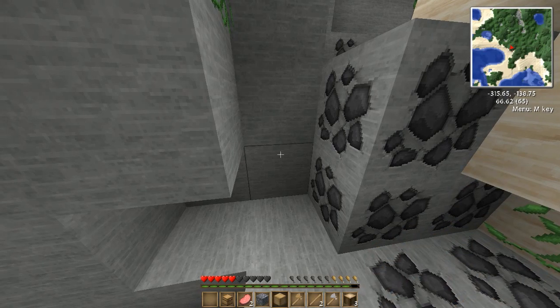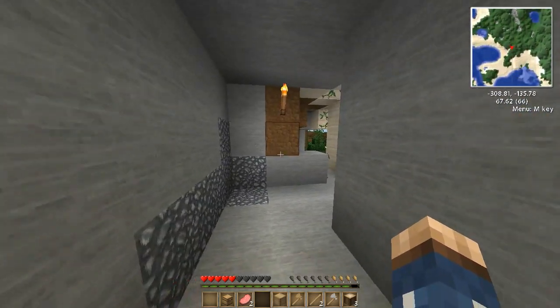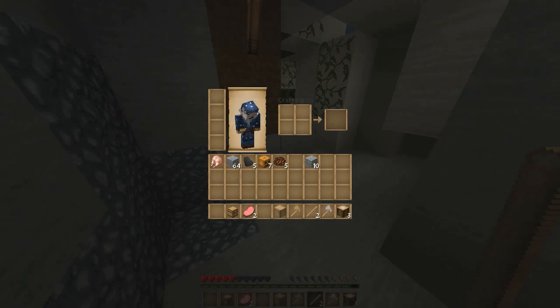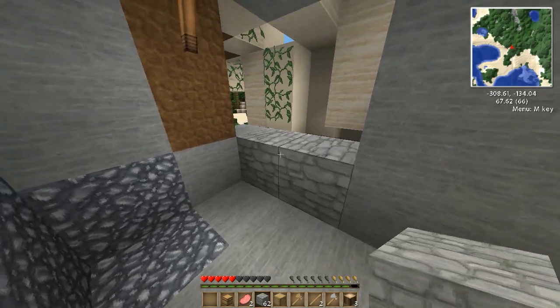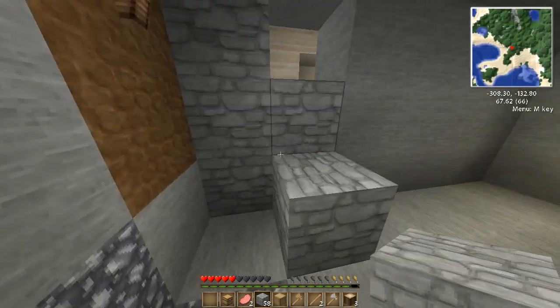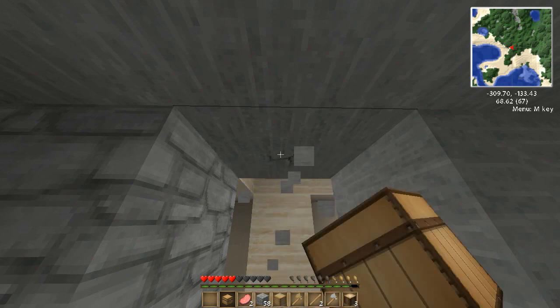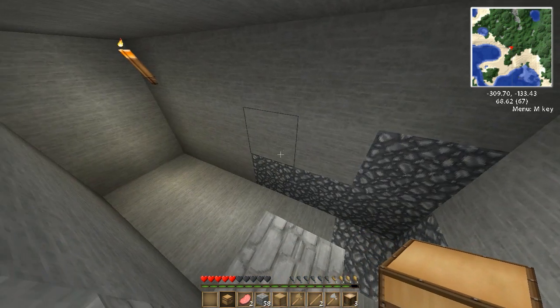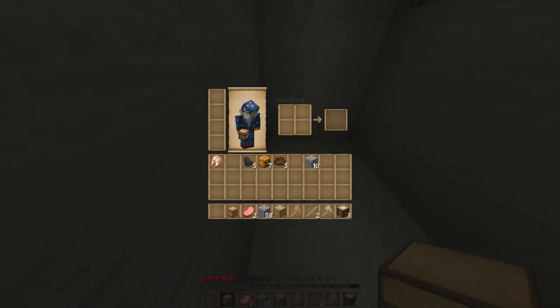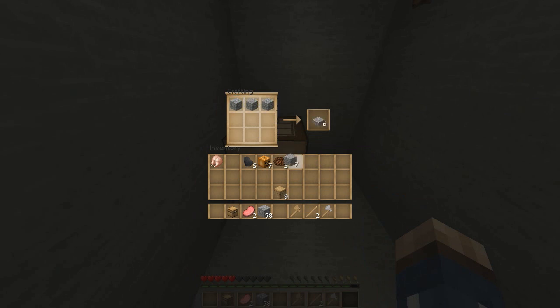Cobblestone — not important. Time to barricade myself just a little bit. I am a wuss, I know. This is going to take so long without an actual — wait, I can make a crafting table. What the hell am I doing? Oak planks. Crafting table. And the pick.